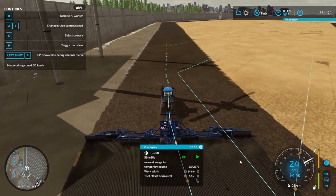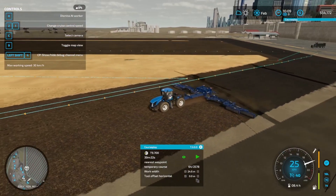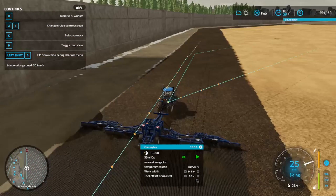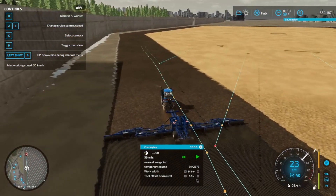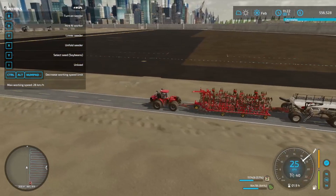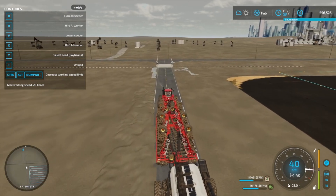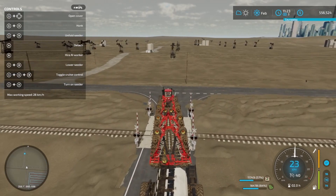Seeding is on the way and rolling is now also on the way. The seeder for some reason wanted to start at the other end, so I made the headlands and then one more row and then had to pause it for a bit. But now it's up and running again and I hope the roller is going to start rolling at the other end so they don't crash. Everything is seeded now and we just need to roll, then wait a day so we can fertilize. With the next load of money I think we are going to buy another piece of land.